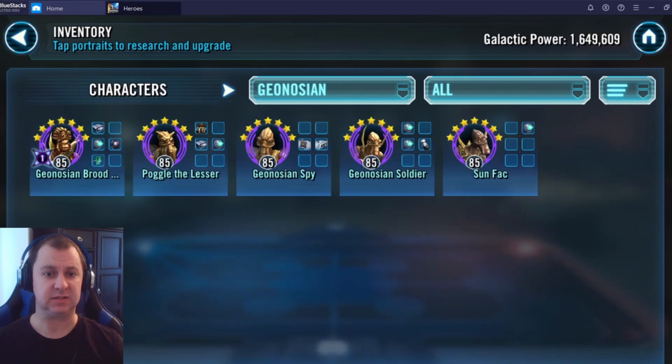Your Geonosians are looking pretty good. You have the Queen's Will Zeta on Geonosian Brood Alpha, which is the one you want out of the two she has, and Geonosian Spy at Gear 11. Spy, along with Soldier and Sun Fac, have a very good trio of ships. When paired with either Thrawn's capital ship or Grievous, their synergy and ability to assist each other make things very difficult for the opposing fleet — a good suggestion for your fleet.